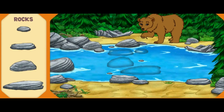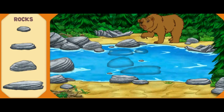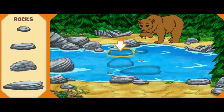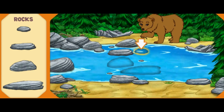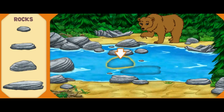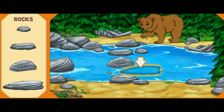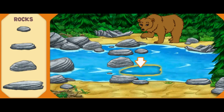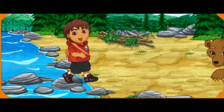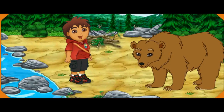There's Mommy Grizzly — she has a thorn stuck in her foot! That's why she's acting so fierce! Help me put together the stone path so we can cross the river and help Mommy Grizzly. Help me find the stone that is shaped like this one! Great! Now help me find the stone that is shaped like this! Excelente! Almost done! Now help me pick the stone shaped like this! Fantástico! Help me find the stone shaped like this to complete the path! Fantástico! We made it across the river! Now we can pull the thorn out of Mommy Grizzly's foot! Great job!